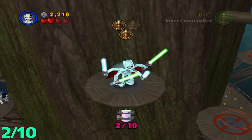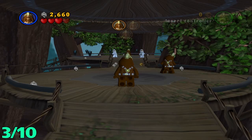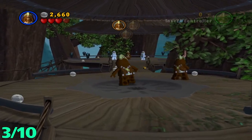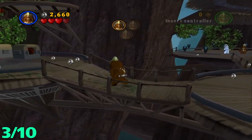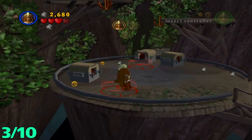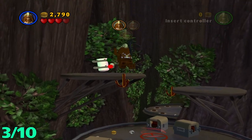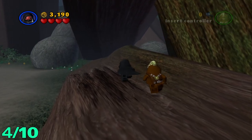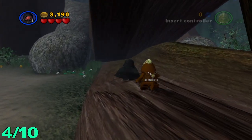Grab that minikit. For the third minikit, once you get to this area where you have one more Chewy to get over there, you're gonna want to take this left path over here and take the closest grapple to you, and there is a minikit right up top here.